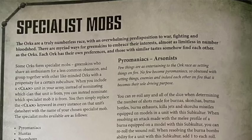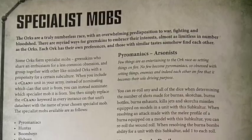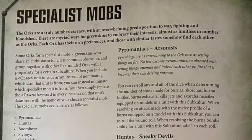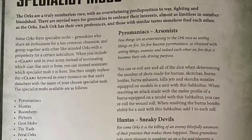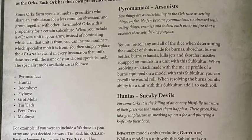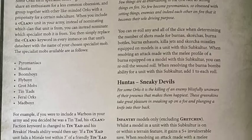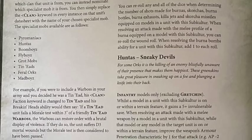Moving on from stratagems, we're into Specialist Mobs - this is literally your custom Craftworlds or custom chapters equivalent. Some Orks like to form specialist mobs, grouping together with like-minded Orks with a propensity for a certain subculture. Instead of being Freebooterz or Bad Moons, you are one of these new custom ones. So the Arsonists subculture lets you re-roll any and all dice when determining the number of shots for burners, scorchers, burna bottles, burna exhausters, killer jets, and scorcher missiles.